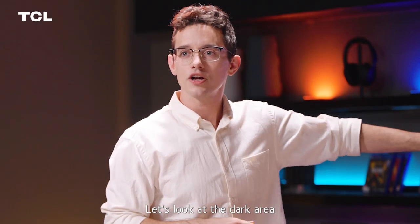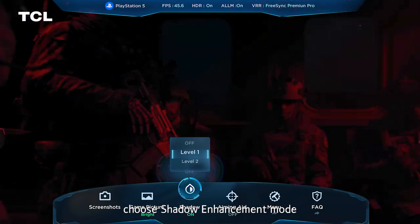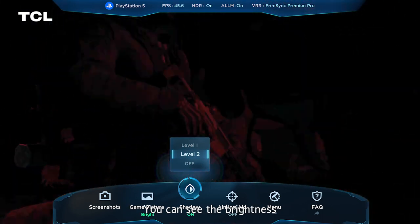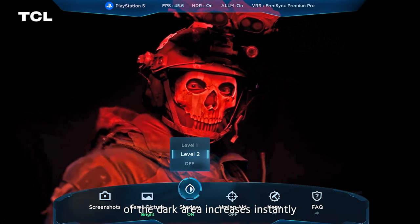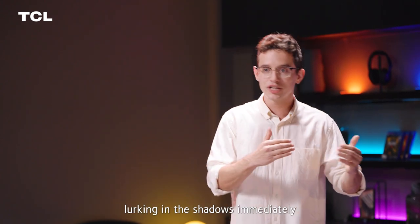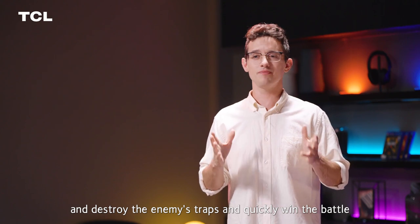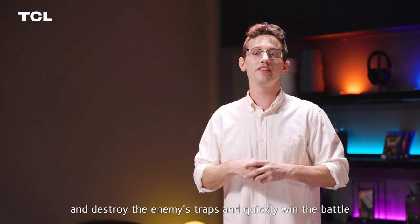Let's look at the dark area screen in the game. Choose shadow enhancement mode. You can see the brightness of the dark area increases instantly and the dark details are clear at a glance, so you can find things lurking in the shadows immediately and destroy the enemies' traps to quickly win the battle.